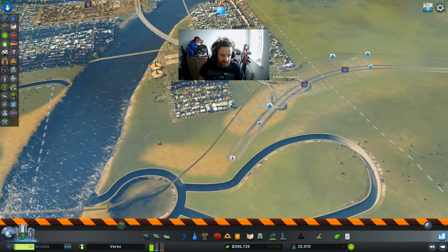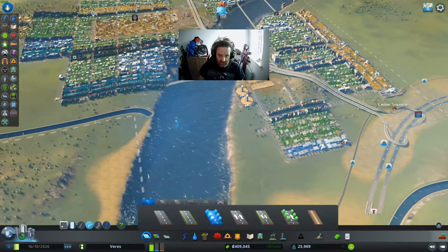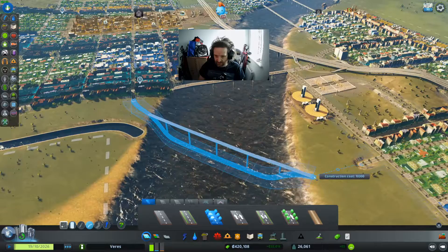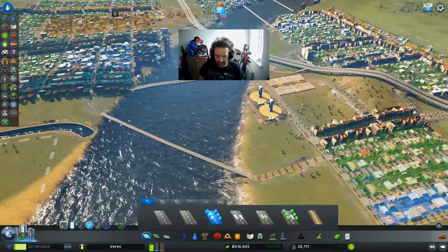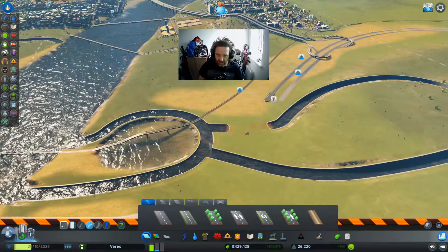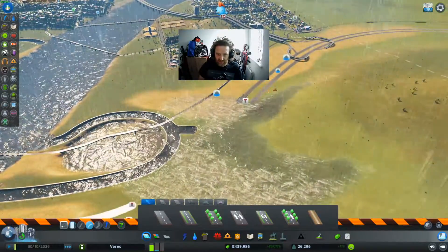In the end what I've done is I have built two solar power stations. Now we need to connect that road back up and wait for all this water to drain out, and then we can connect these back up.